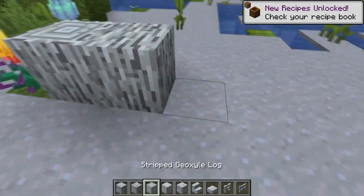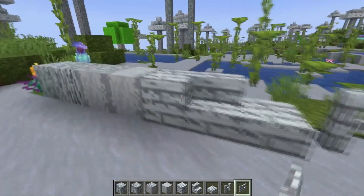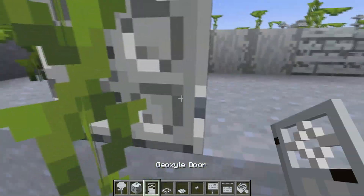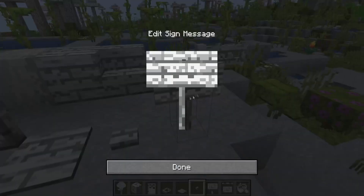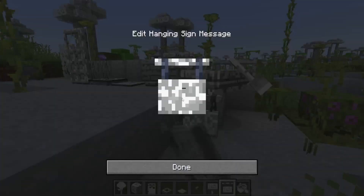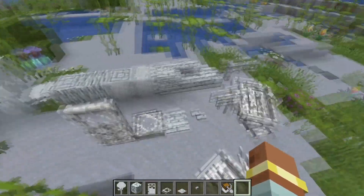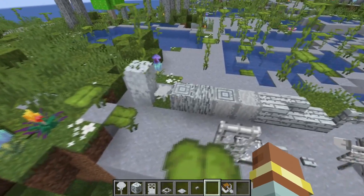The geoxal wood set includes logs and wood, stripped log and stripped wood, planks, slab, stairs, fences and fence gates. You also have a sapling which has a chance to drop from leaves when you break them, plus the leaves themselves. There's a door and trapdoor, pressure plate, button, sign — the sign works like 1.20 signs where you can edit it and write on both sides. You also have a boat, hanging sign, and chest boat. It works exactly like oak apart from the texture, but it's really cool to have a full wood set to build and decorate with.